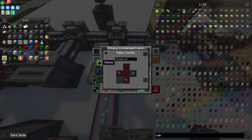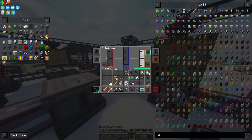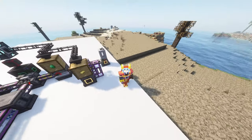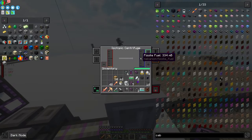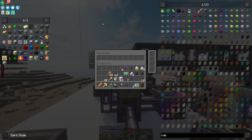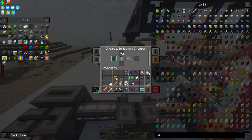Yeah! We freaking did it! Oh my gosh, we have thistle fuel — look at this, we did it! We set up fissile fuel, bro! Let's freaking go! I'm so pleased. We need to tell this to output gunpowder. Awesome. None of it's upgraded, so this is still all working with no upgrades, but man, we set it up. Look at that.